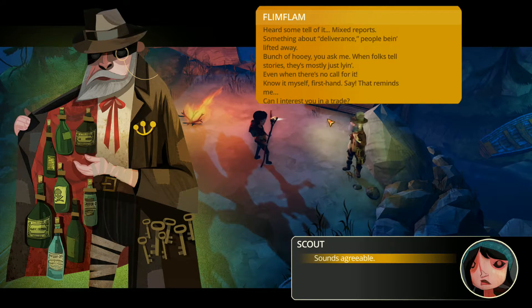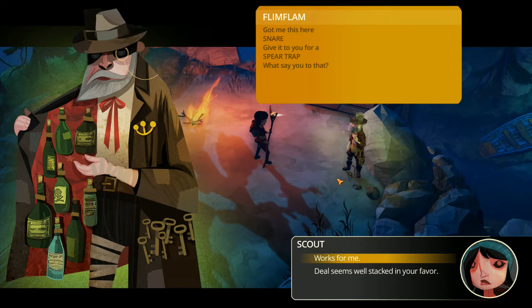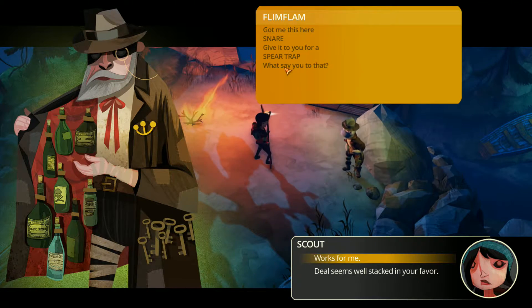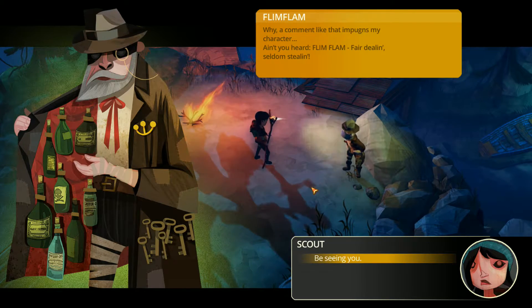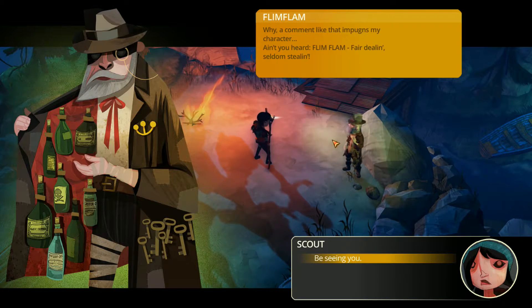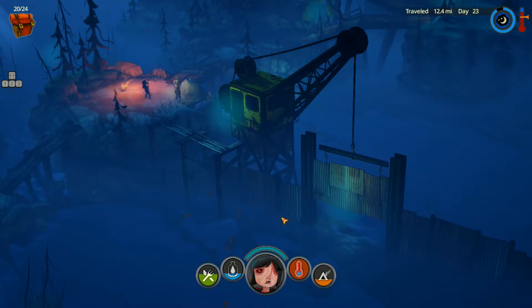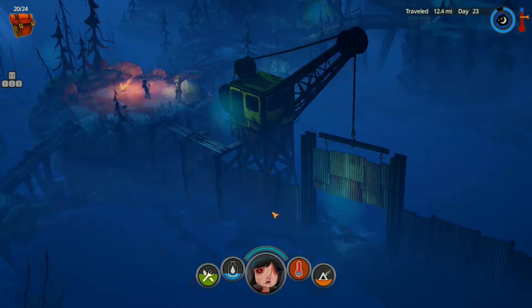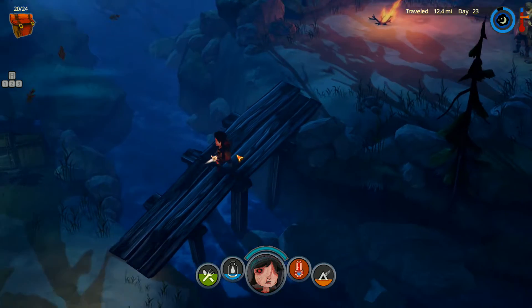Flim Flam says it reminds him — can he interest us in a trade? He's got a snare he'll trade for a spirit trap. 'Stacked in your favor!' No, that's ridiculous — the spirit trap is worth way more. 'A comment like that impugns my character — ain't you heard of playing fair and seldom stealing?' Well, this must have been the seldom part.